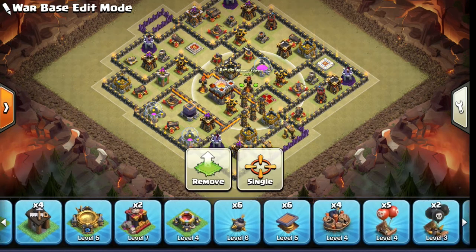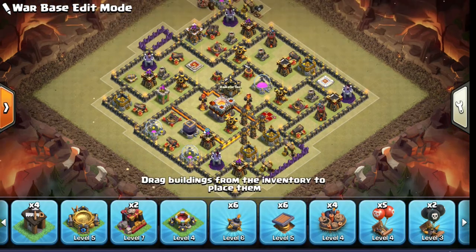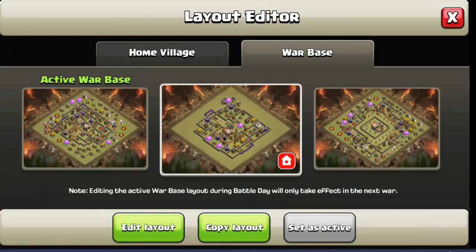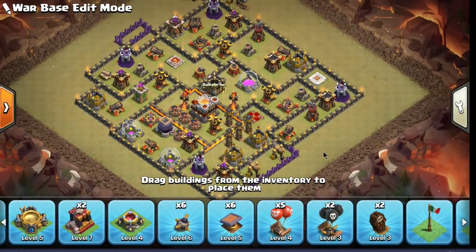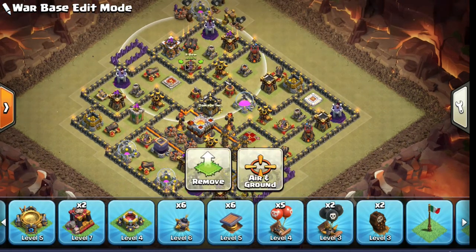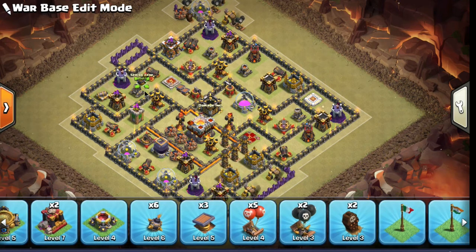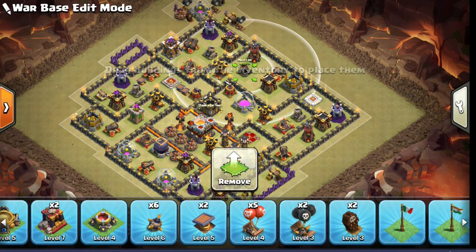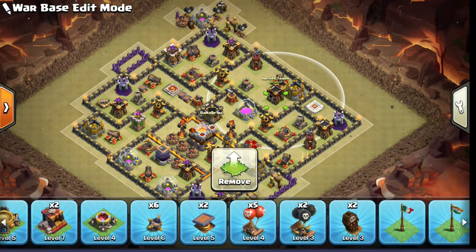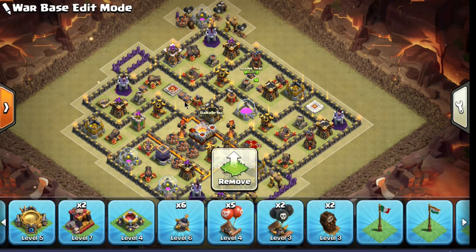So never set those to the same thing. Now this is the war base, not the village, so we have a Tesla farm on there — a Tesla farm means I'm going to group all four Teslas somewhere on the base, because this is not an anti-three-star base. In an anti-three-star you usually put the town hall on one side and the Teslas on the other side, making them choose. I have those right next to each other. And look at all those giant bombs — four giant bombs all right in front of the inferno towers. I know that if they're using the Grand Warden they can use the Warden's ability to get through all of those giant bombs without being hurt if they time it correctly.